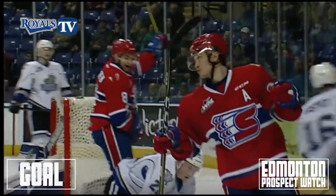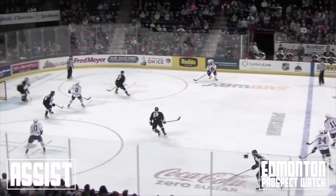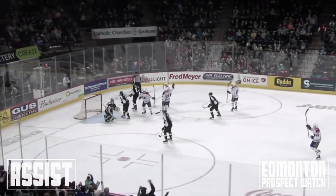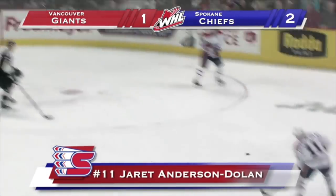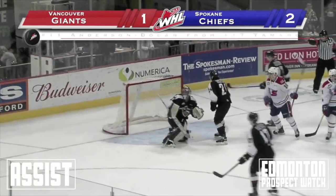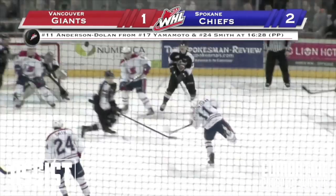Back pass to Smith, goes over to Yamamoto right circle, back to Anderson Dolan open between the circles, snaps a shot and he scores. Jared Anderson Dolan with the wrister and Spokane with a 2-1 lead with 3:32 to go in the first period.